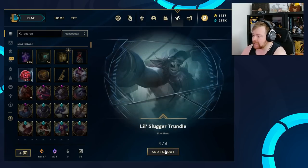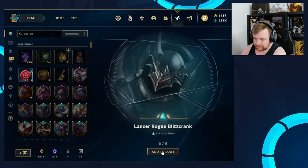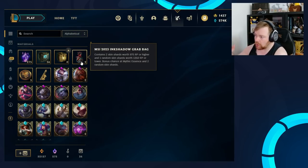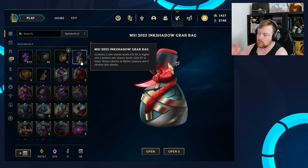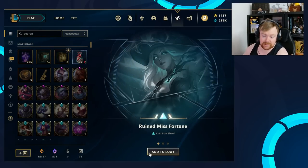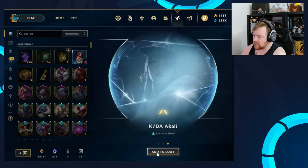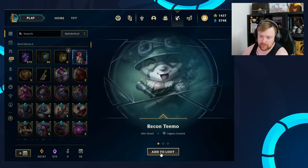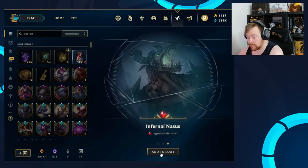Anyway: Dark Waters Diana, Lil' Slugger Trundle, Secret Agent Xin Zhao, and Lancer Rogue Blitzcrank. There we go. Then we got our two Grab Bags — let's open one at a time to save confusion. The standard will be three skin shards, the bonus is five. We open the first one and we get the standard: Ruined Miss Fortune, Battle Wolf Sylas, and KDA Akali. And then the final one — again not the bonus five: Recon Teemo, Warring Kingdoms Katarina, and Legendary Infernal Nasus. Not bad.